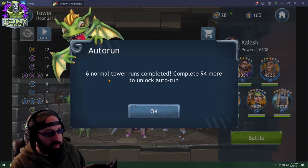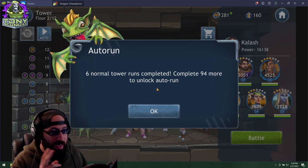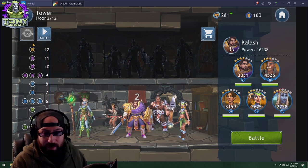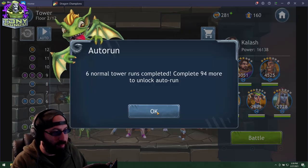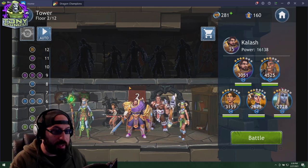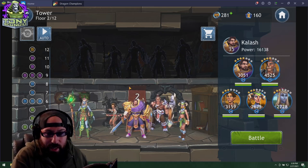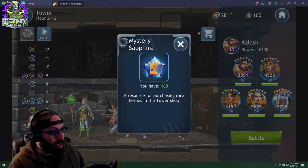Once you've completed Tower 100 times — whether hard mode or normal — you can auto the Tower. I've only done it six times; this feature wasn't available when I first started and I haven't done Tower since then. This is about six days of completing Tower and trying hard Tower a couple of times, but I'm not currently in a place where I can easily do hard Tower, so I'd rather just click auto.